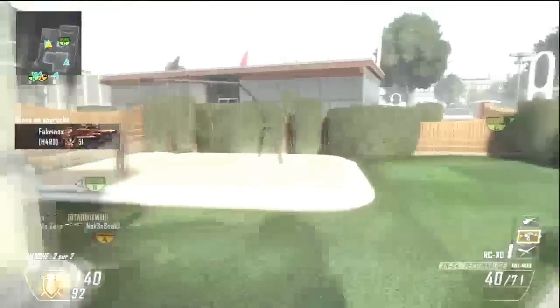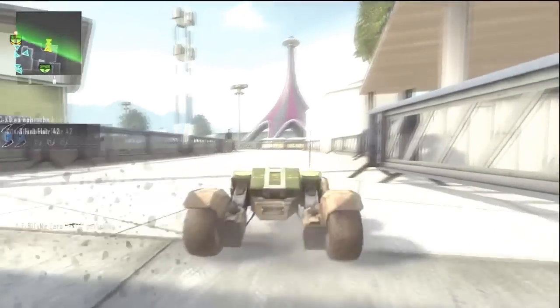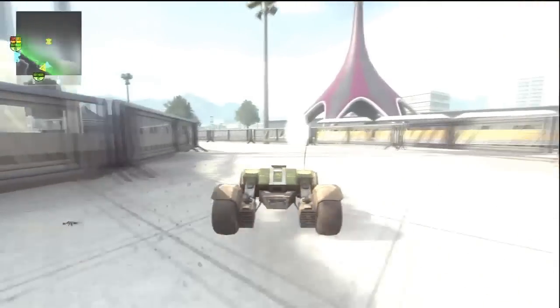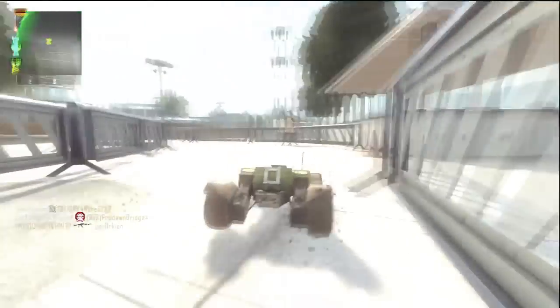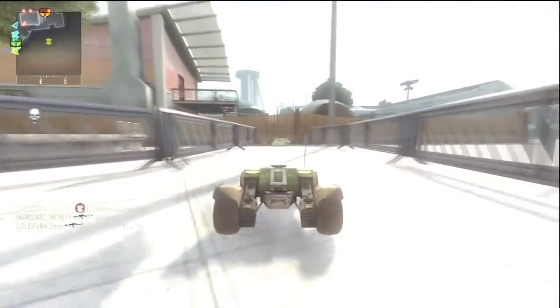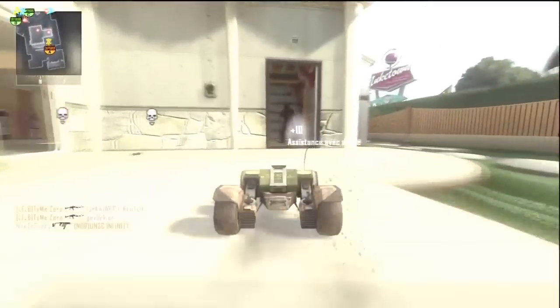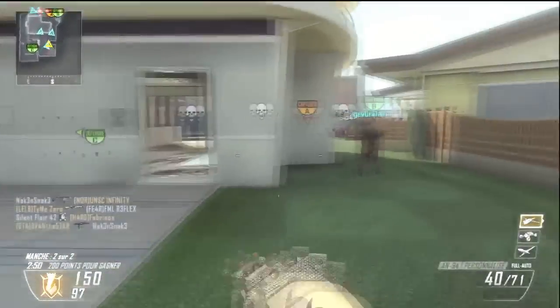Voilà la fameuse astuce : si vous regardez bien ici vous avez un petit trou, et votre RCXD peut passer par ce petit trou. Vous allez monter là sur une petite pente, pensez bien à activer le boost, c'est très important. Ce petit passage vous l'avez des deux côtés, du coup vous pouvez passer des deux côtés, et ça vous permet de déloger des petits campeurs, et ça fait toujours plaisir.